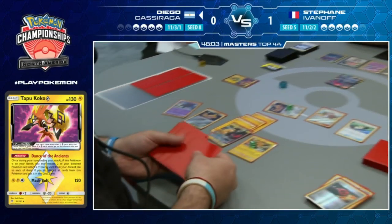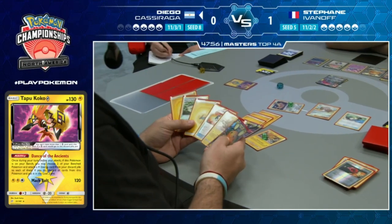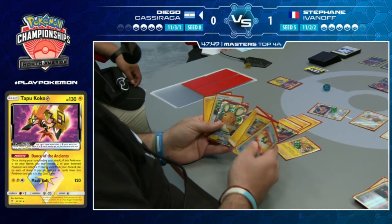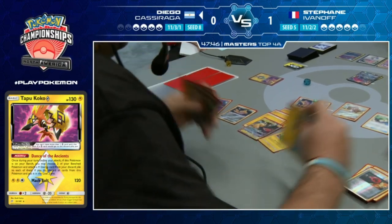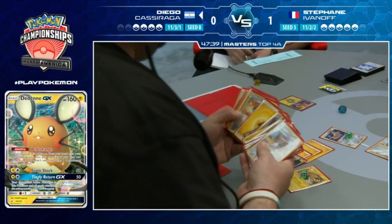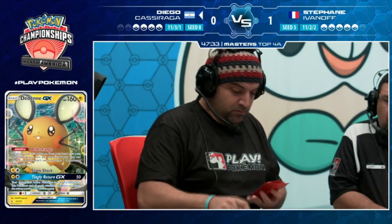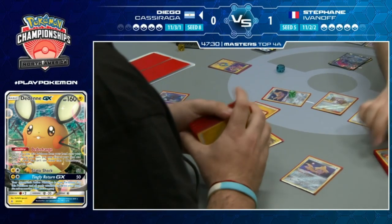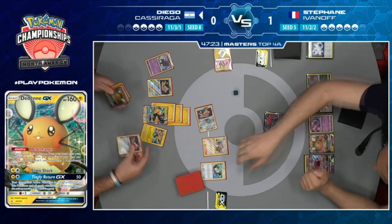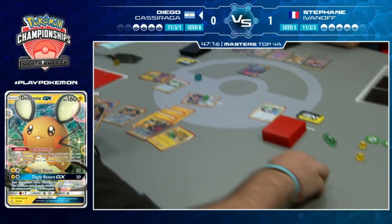He does have Dedenne, so he could go for a Dedenne Change if he really needs a knockout. Maybe he needs to find a Skateboard to give Jirachi free retreat. Oh my goodness, it's lightning like crazy outside - hopefully the power doesn't go out! Jirachi goes to his hand and Diego puts down an Eater of Paradise, conservation reducing some damage. Dedenne Change comes down - let's see what we find.